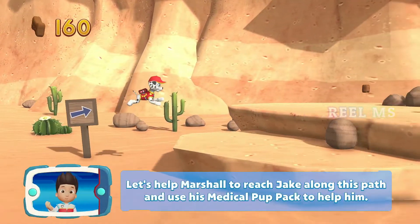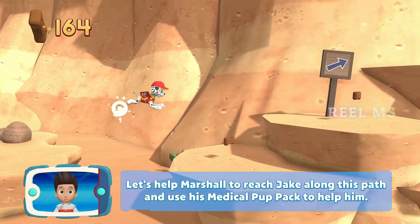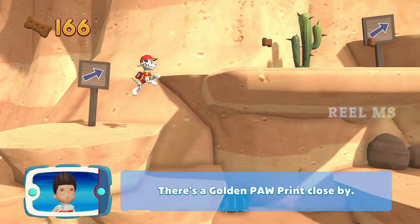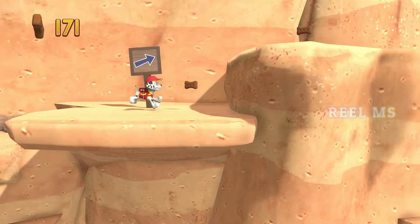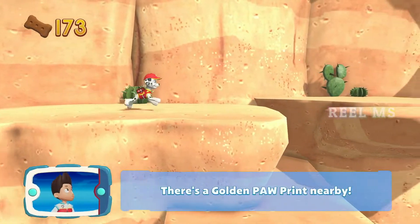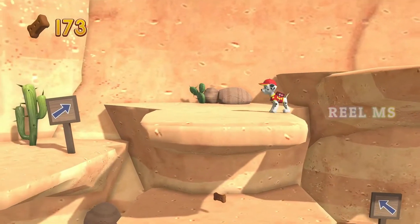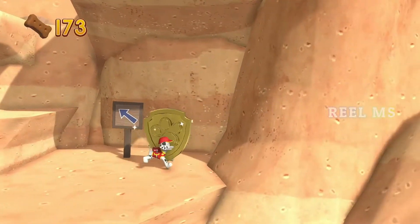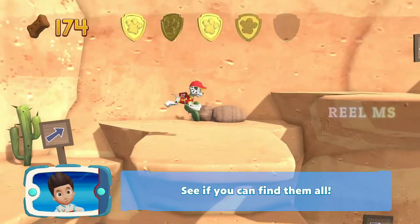Let's help Marshall to reach Jake along this path and use his medical pup pack to help him. You got the pup treat! There's a golden paw print close by! There's a golden paw print nearby! A golden paw print — you got it! See if you can find them all!